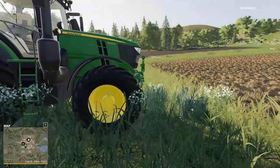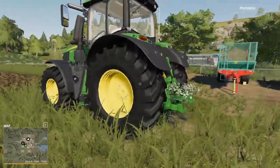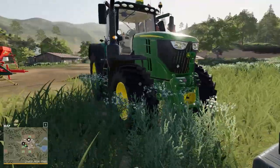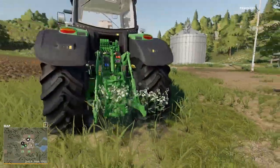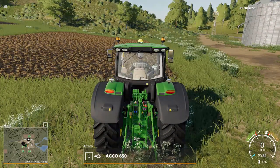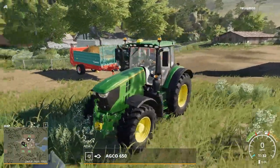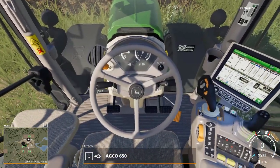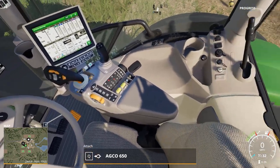We have a John Deere 6230R - decent sized tractor, it's pretty nice. Got the weight out in front, the counterweight. Let's get inside. Nice modern interior. I guess it's got one of these air-cushion seats too, that's pretty nice.